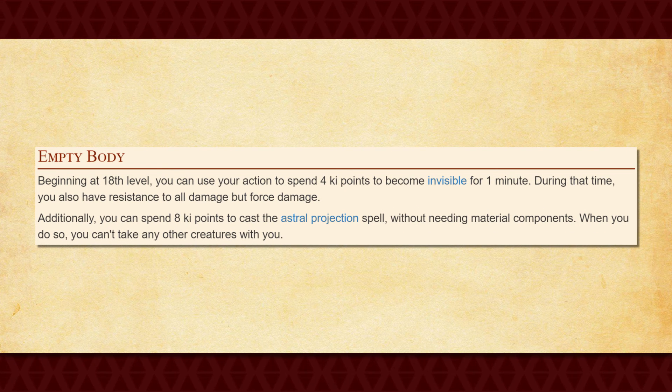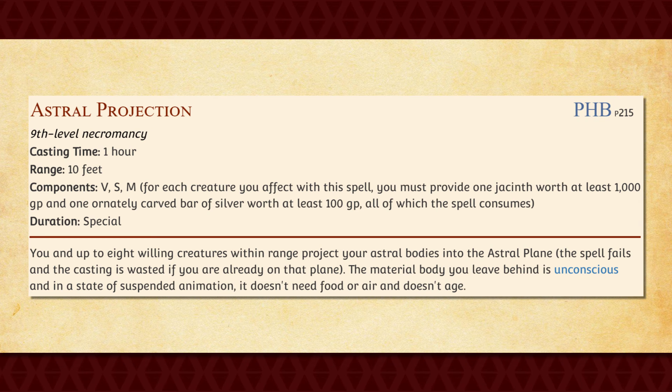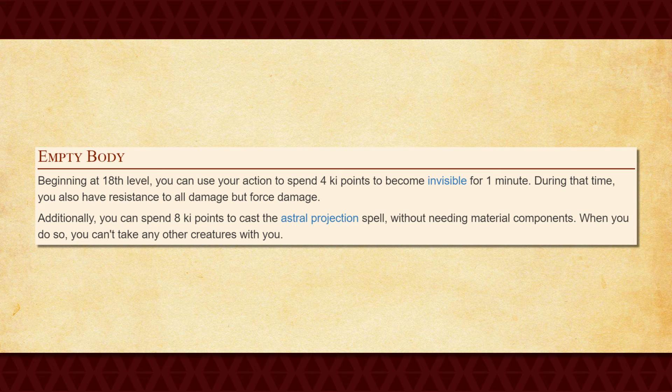At 18th level, you get Empty Body, which allows you to use your action to spend four Ki points to become invisible for one minute. While you're invisible, you also gain resistance to all damage types except for force. You also gain the ability to spend eight Ki points to cast Astral Projection on yourself — a 9th level spell which allows you to basically transcend your spirit to another realm of existence. The invisibility of this feature is already good enough, especially since it can't be broken like traditional spellcasting, but the damage resistance and Astral Projection on top of this too? This is just insane! Monks really are just the kids you picked on back in elementary school who grow up to become your employer and turn invisible while elbow-dropping your face through a desk.